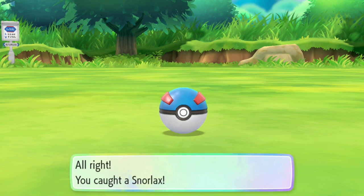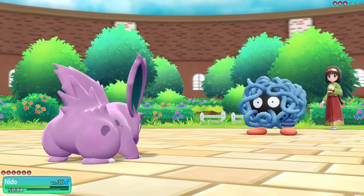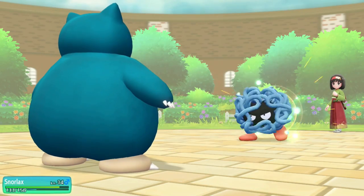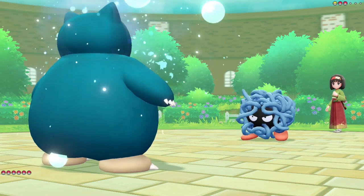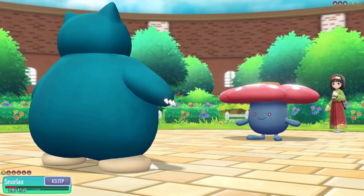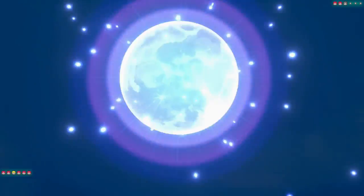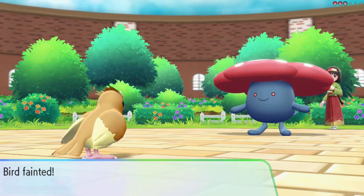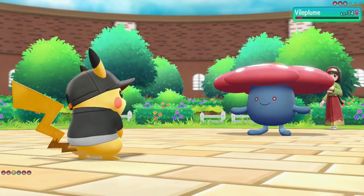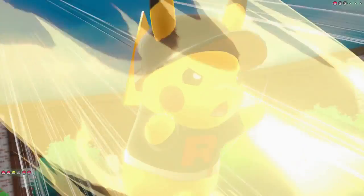We capture our Snorlax and go fight Erica. I lead Nidoran to get a Toxic on Tangela, then hard switch into Snorlax to tank its special attacks. Tangela uses Sleep Powder which makes things harder, but Poison takes down Tangela. Vileplume puts us on very low life — we try to wake up before being one shot but it doesn't work, so we hard switch. Pidgey takes a Moonblast and goes down — our fourth death of the run. With Vileplume's remaining HP I go for Floaty Fall into low life and pray for a flinch, which we get. A Zippy Zap takes it down, and Weepinbell is one shot to Floaty Fall. Erica defeated.